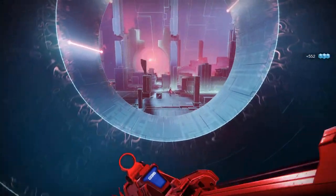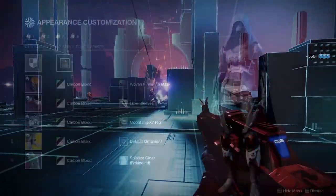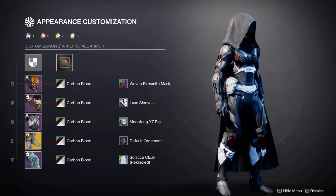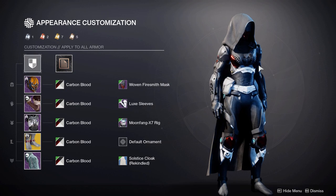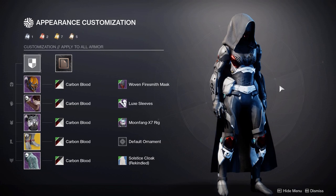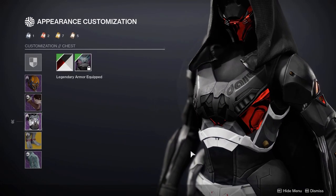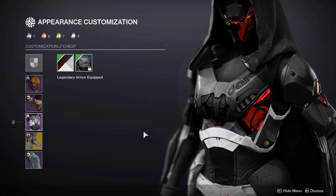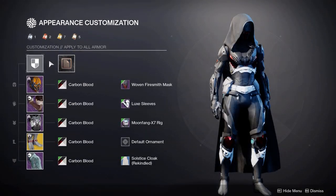I'll talk about this more in the next segment when I mention how shaders are affected by different materials. Now this is another set I wanted to show — as you can see all the armour shaders very well, has a clean look to it. It's quite thin and minimal and doesn't have any spikes or scuffs. Some pieces in the game will have unshadeable parts — as you can see the white here is actually unshadeable on the chest and the boots.